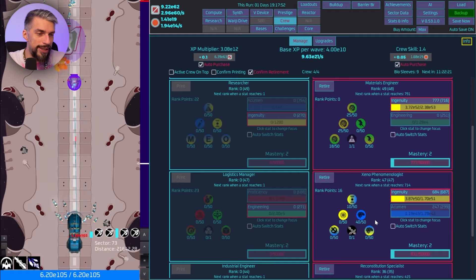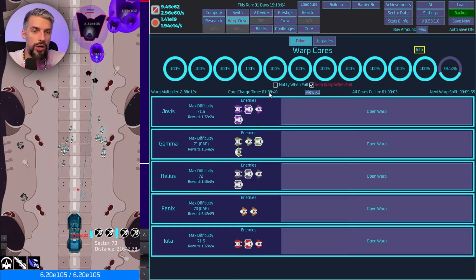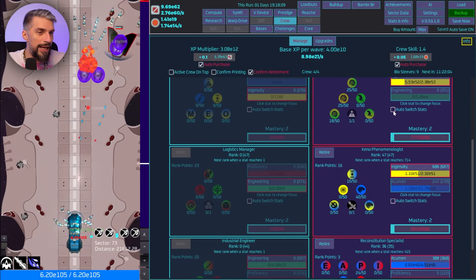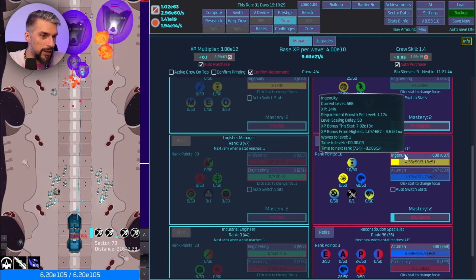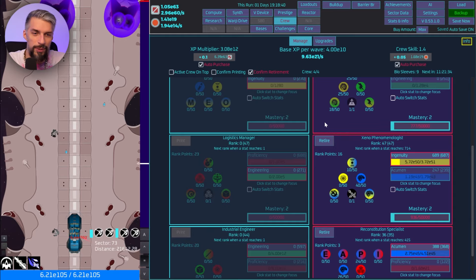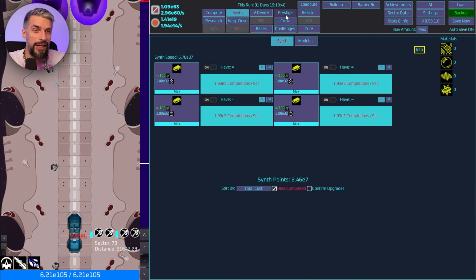Right now core charge time is 138. Let's do some crew adjustments — we have 9 Bioself leaves, that's crazy. We're not getting the rank point though, so let's just retire and be done with it. I really want to get into the synth and see how crazy it will be, because right now things are getting maxed out very fast.